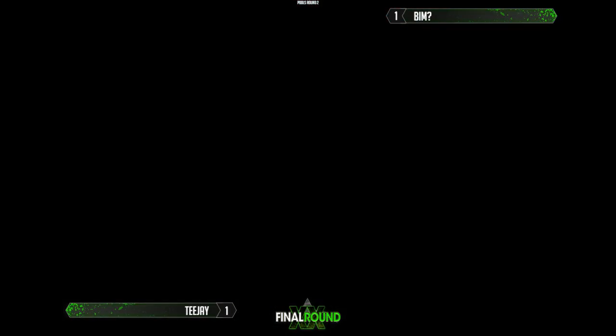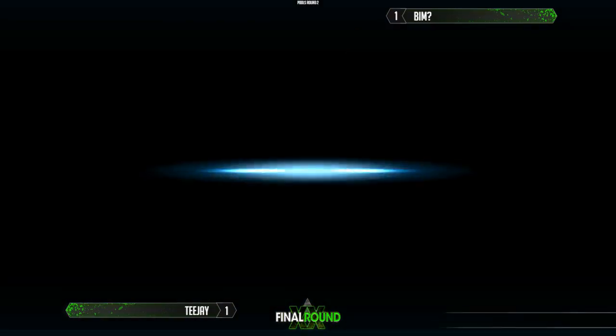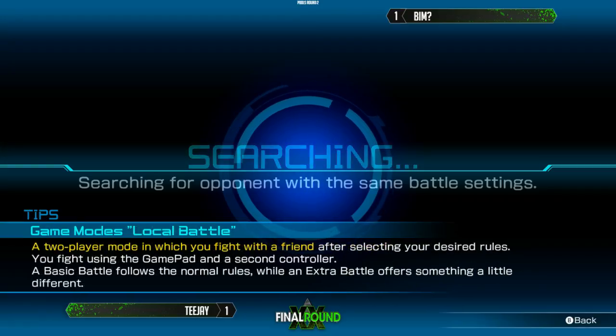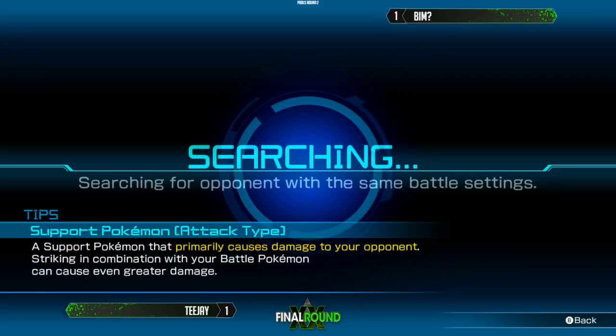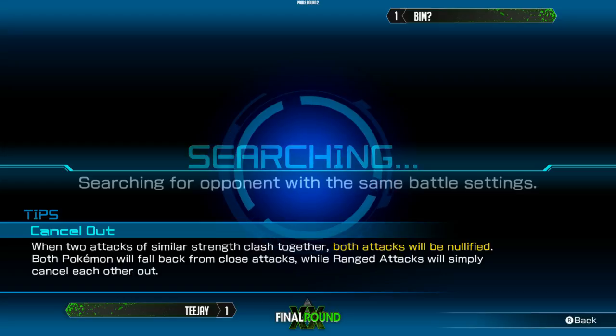We've got a little bit of a switch-up here. Both sticking with Sceptile it looks like — I feel like BIM's the one that backed out and made a change. BIM is definitely doing some thinking right now, and that's the best thing he can do. With this matchup tied, one of them's got to come out on top, and with Sceptile you've got to be very analytical. BIM is looking at the support screen right now, gathering himself — he wants to shut TJ out and keep going. He might be questioning not only support but maybe even character.